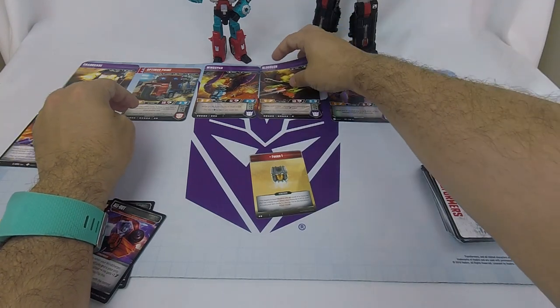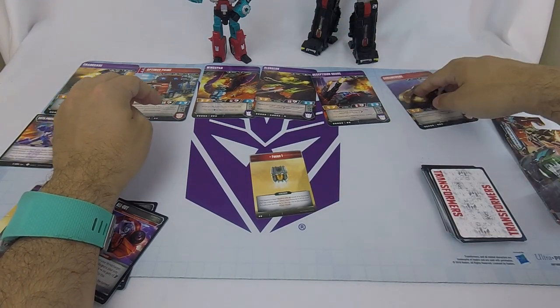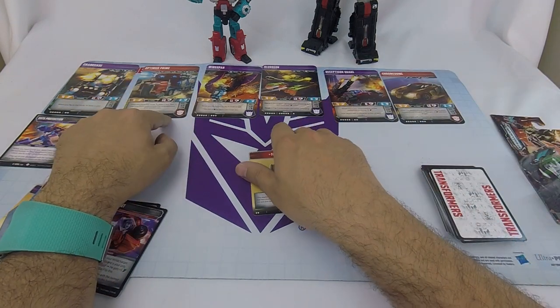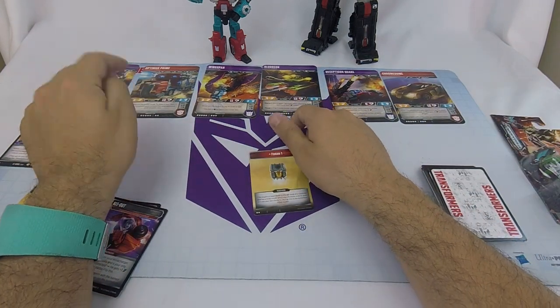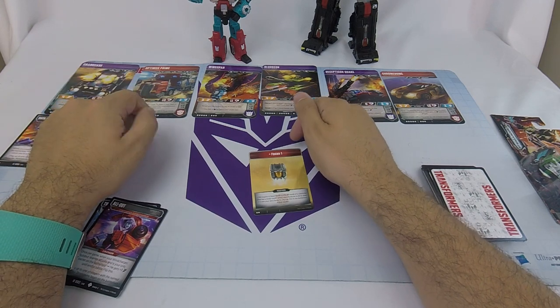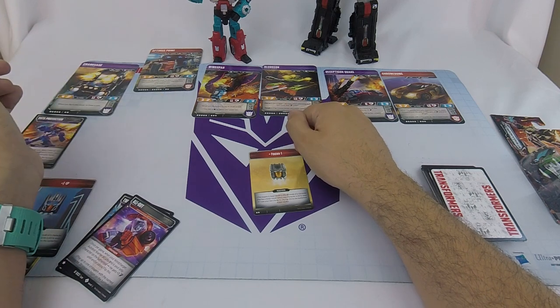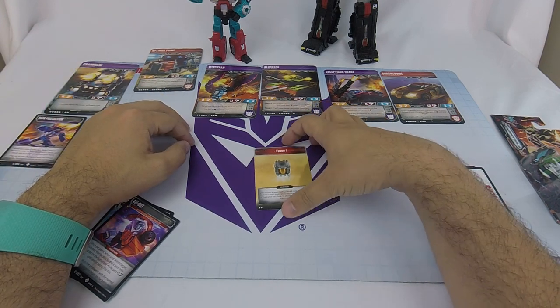I don't have any six-star guys, which I feel makes Optimus a little hard to use. Ideally I'd get him, a one-star head, and then two six-star bodies so I can go three-wide. Without that I'm a little hesitant to put Optimus out there.